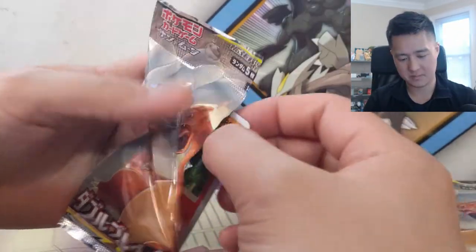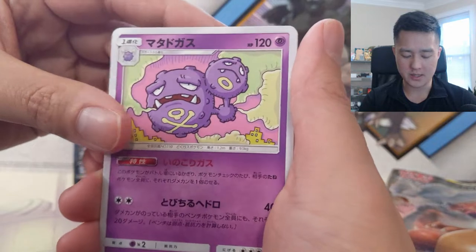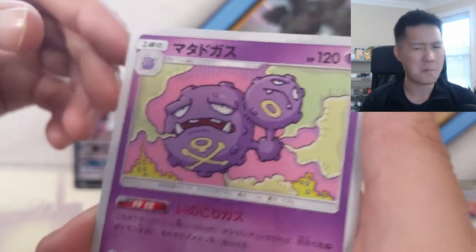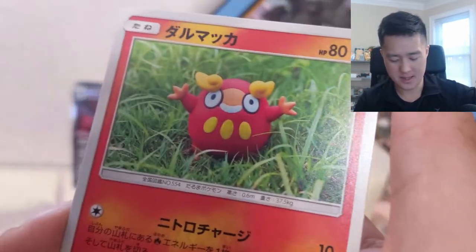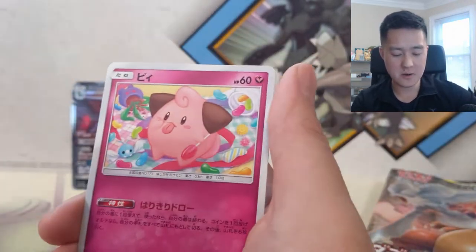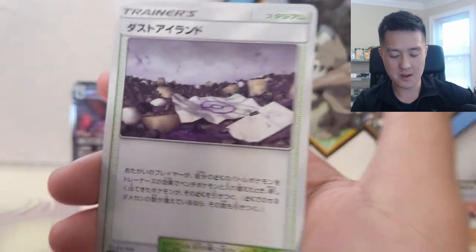We got a Wheezing - kind of cool art. Actually, this reminds me of Rick and Morty. Darumaka - that guy's very strange looking. Diglett very cool, Kleffa - oh, the baby Pokemon are back! And then some random piece of paper.